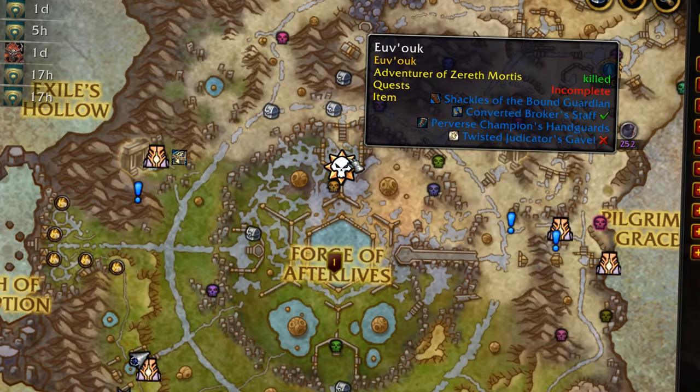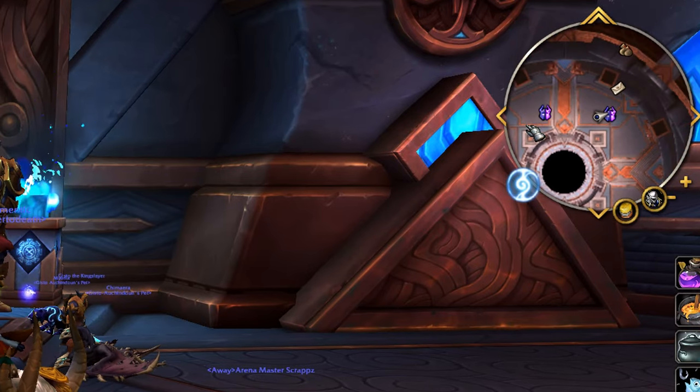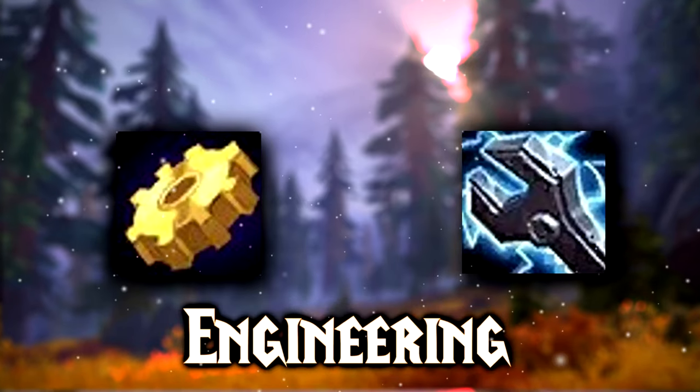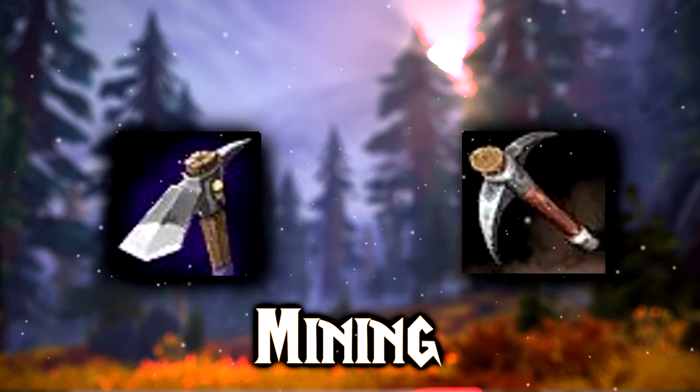There are new icons for elites on the map, as well as new icons for herbs and minerals on the minimap, and you can see transmog mounts as well. There are also new profession icons for all of them — apart from archeology of course — and a brand new UI for them too.